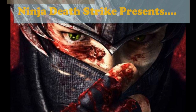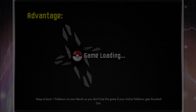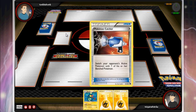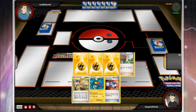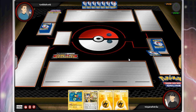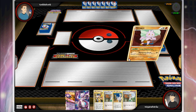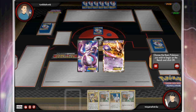Alright, what's up guys, this is Ninja Death Strike bringing you another Pokemon TCG battle. The deck I'm using today is the Eelektrik deck — that is the deck to beat right now. It won like all the States, and I've been testing it out. I definitely still like CMT better, but I figured I should probably be decent with this one too since I think it probably has a better future than CMT does.